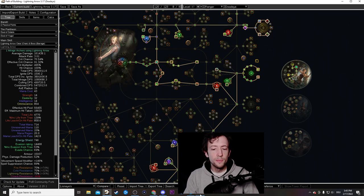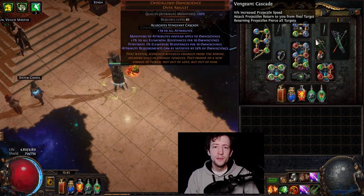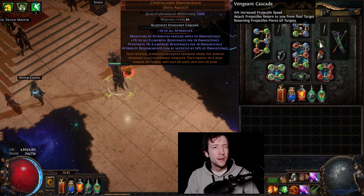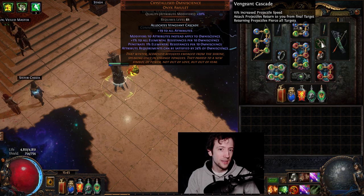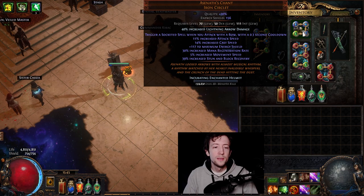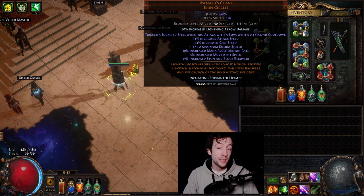His version is more optimized for SSF. You can definitely play this in SSF because there are only two uniques: Atziri's Acuity and Omniscience. Omniscience isn't exactly required but was a massive DPS improvement with a lot of elemental res. Atziri's Acuity is the true kicker — it's apparently target farmable via a divination card in Dunes and Dry Sea.